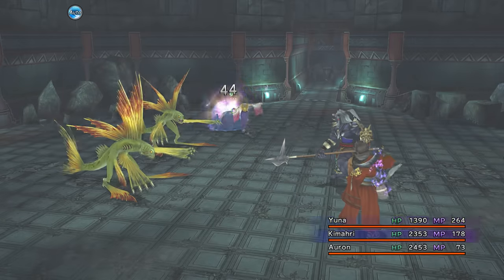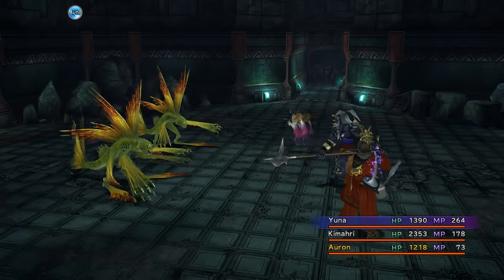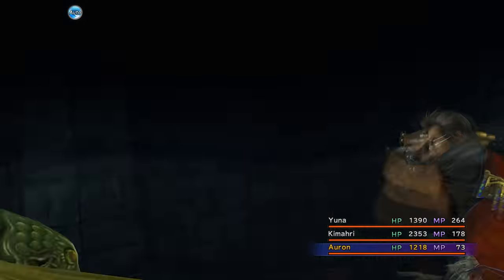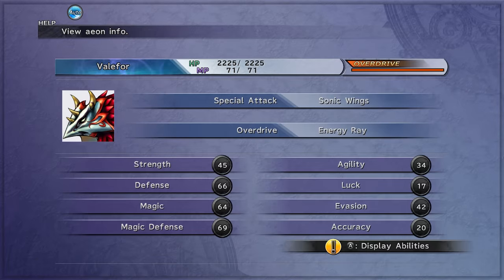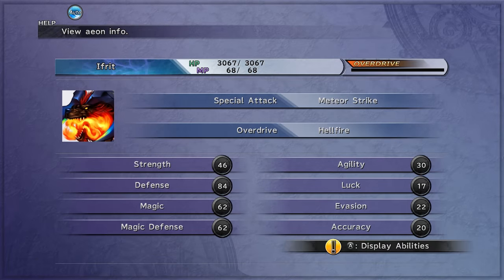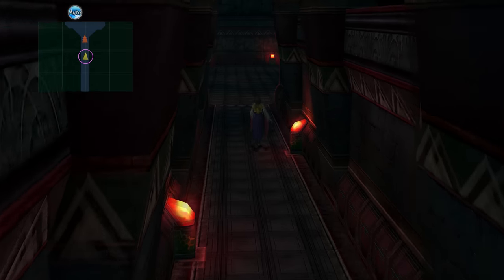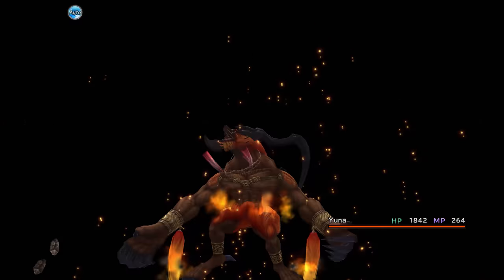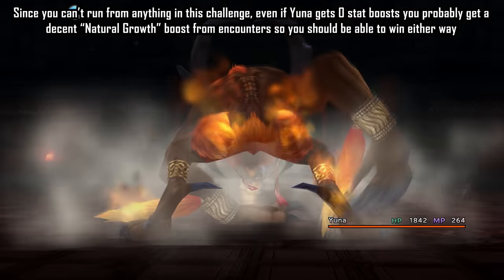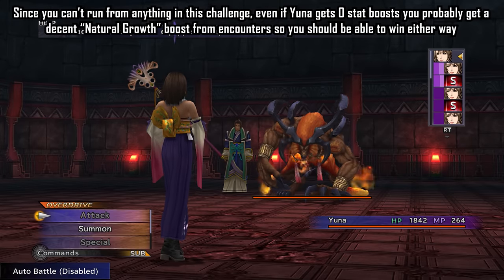To conclude part three we're going to end with Isaaru. His Aeons don't scale according to yours - they have fixed stats. So if you come in with extremely underpowered Aeons as a result of Yuna being at low sphere grid stats, there's a chance you could struggle. But even though it's attack only, I felt I should be fine. An interesting note: Valefor and Shiva's attack command power is actually 14, compared to 16 for Ifrit, Ixion and Bahamut. So even with the same strength stat they do less damage, and they have less base strength too.